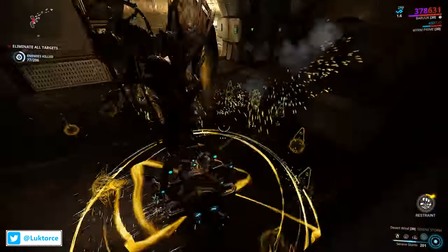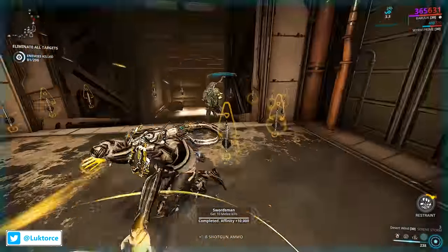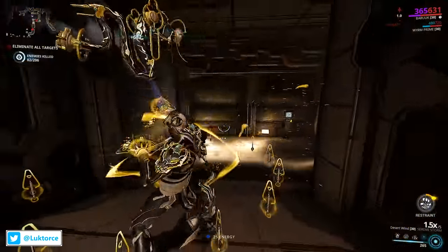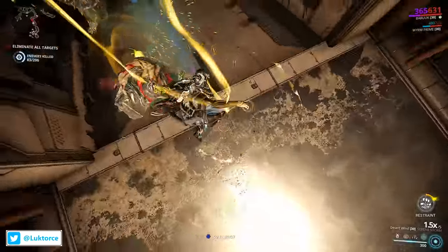Any daggers below the cap threshold would remain surrounding Baruch. The potential augment mod would also cancel out the double distance dagger range when used in combination with Elude. Have you got any thoughts on this mod suggestion? Make sure you let me know in the comment section below, or on Twitter at Lucktors.